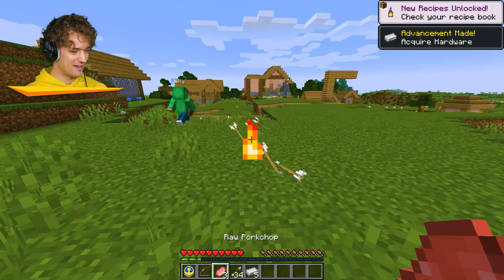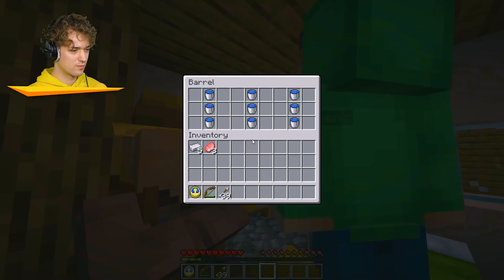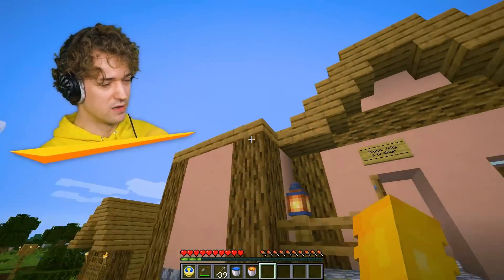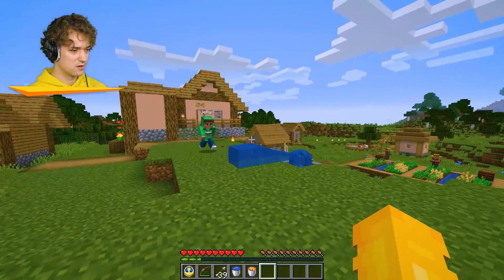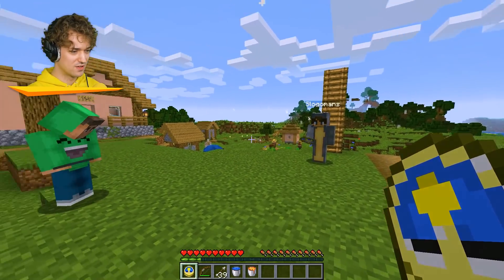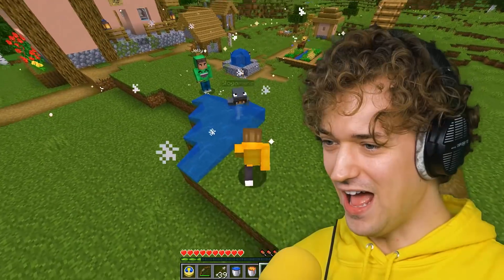That was a fun experiment, I can't believe that worked! What if we grab this lava and water bucket? Usually when you place water it spreads, but what if we stop time before that? Stop the time - place water - stop! There we go, it doesn't spread. My own little swimming pool!